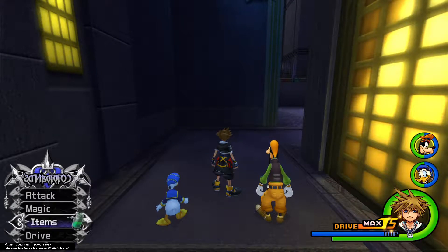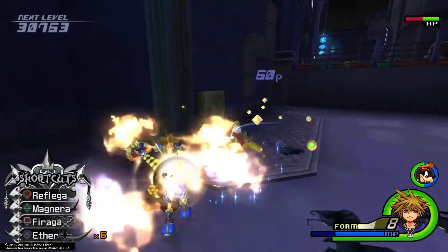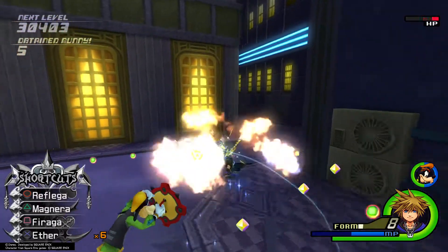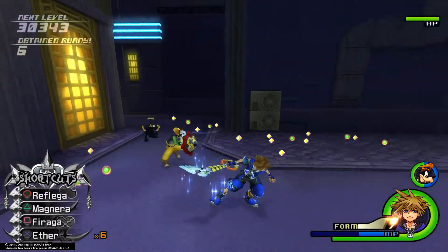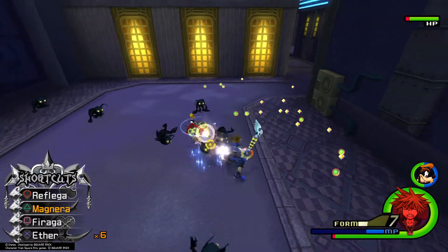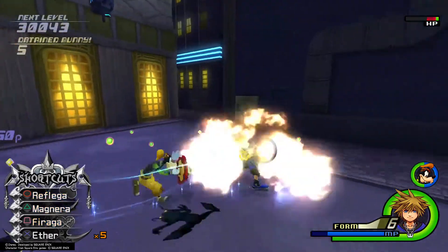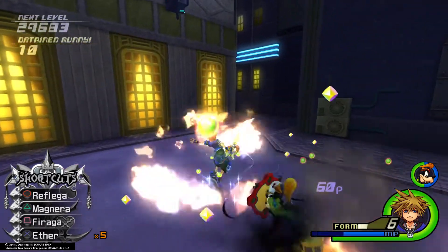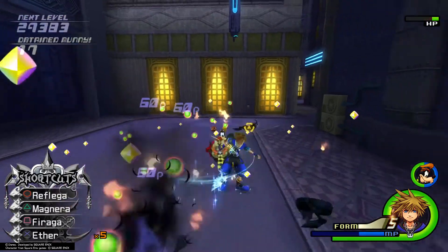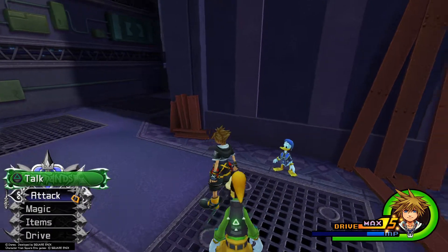For your other forms, there are a bunch of heartless that spawn, so you can dive into your Wisdom Form and pretty much just sit here and farm these guys with Fire Raga — they die almost instantly. You can farm these guys over and over again. Once you kill the first group, another 9 or so will spawn, and you can take those out, using an ether when needed. This is the best spot in the game to farm for your Wisdom Form. Once your form gauge is depleting, just head back into the alley and your drive gauge is maxed to 5.